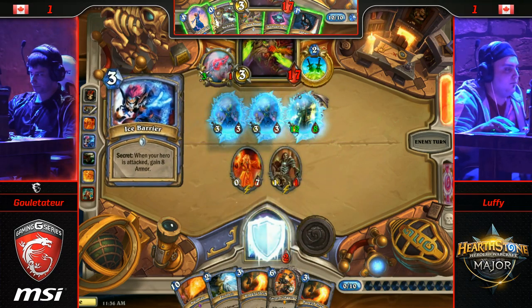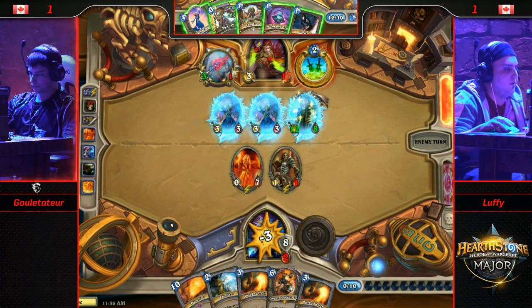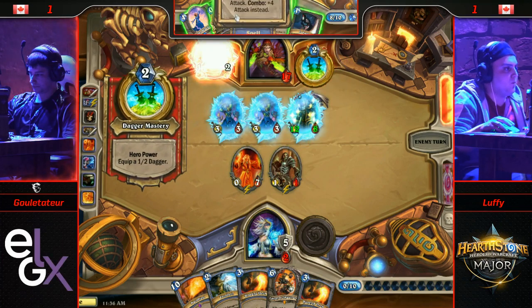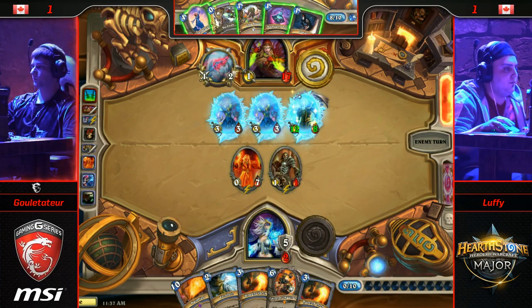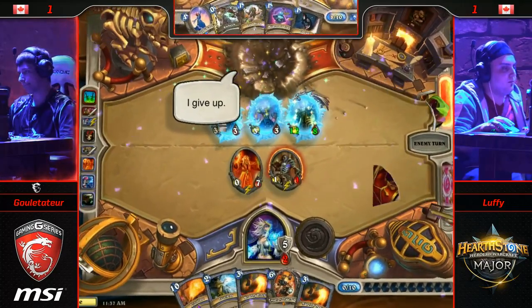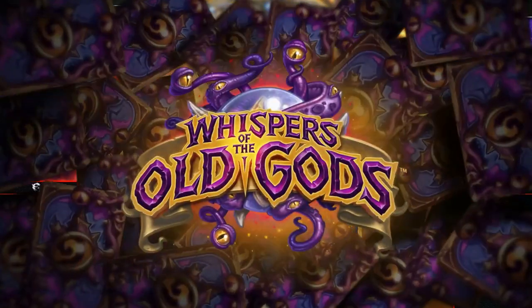That is an incredible sequence of draws. The presence of mind for Luffy to know he needs to dig for these specific cards and to use everything so patiently. There's a chance I would have conceded this game. What a fantastic game number three as Luffy takes the lead — that locks his Mage. He's got Rogue left to work with now, versus the Warlock and Rogue of Gulettatur.